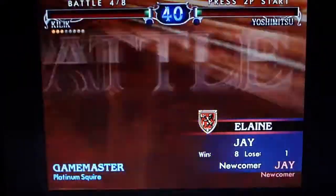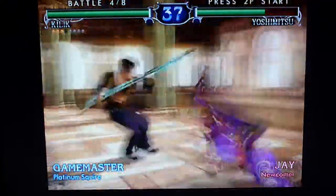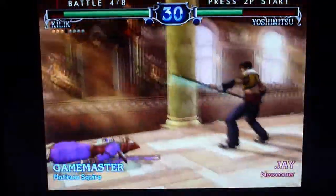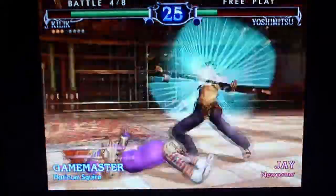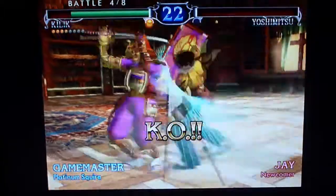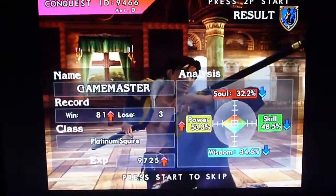One thing I will definitely say is that the character names on here seem like they are actually people who have played this machine. If you recognize any of the names, just let me know. The Conquest ID, which we'll display after this match, is 9-4-6-6. From what I can tell, all the names are for people who actually played this machine.